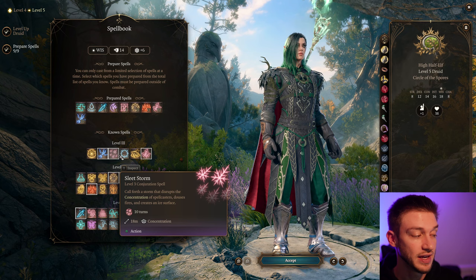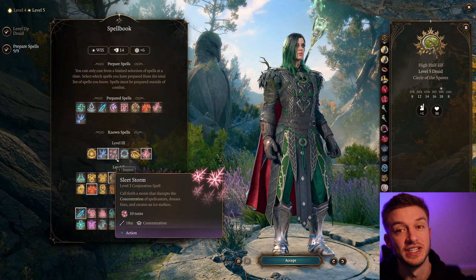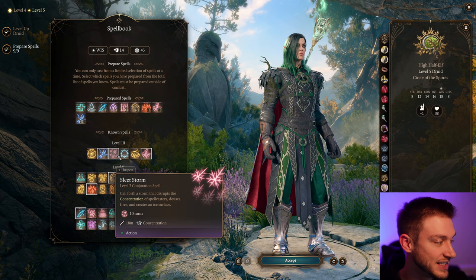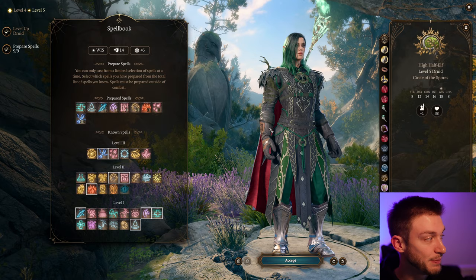The second option is Sleet Storm. This will interrupt concentration, so if you have a lot of enemy mages, this is a huge area of effect. It creates an icy surface so things are going to be tripping and falling. What's also nice is that you can use a Fireball afterward — it creates water again so you can keep blasting with Lightning. But also Plant Growth is good — it quarters movement speed. Sleet Storm is a really big, useful spell in this repertoire.